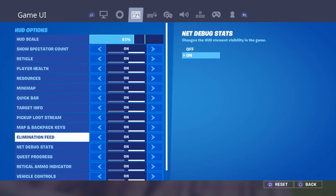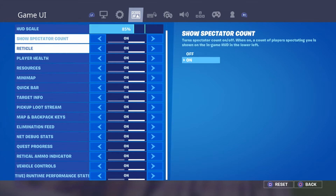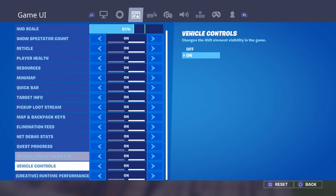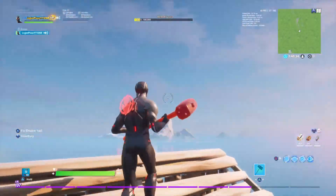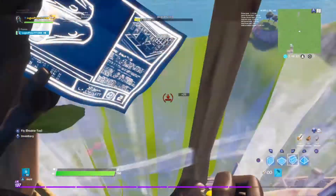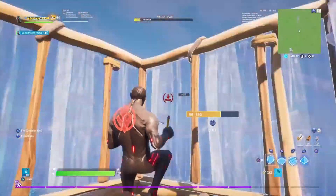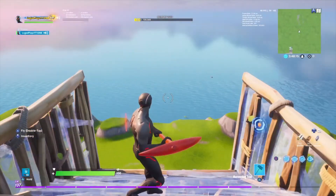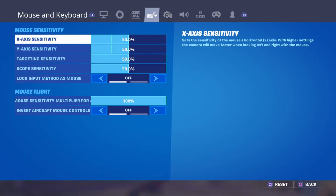All of these HUD options are turned on. You should go ahead and turn all these on too, because if you don't have them on you won't be able to see anything on your screen. Your HUD includes your map, your crosshair, your health — all that stuff.